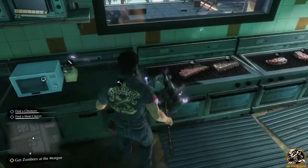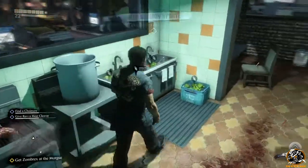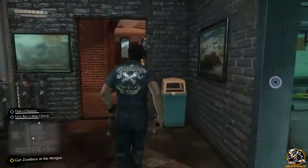The two items are a meat cleaver, which is just located here in the kitchen area of the restaurant at the top of the building, and you also need to find a chainsaw.